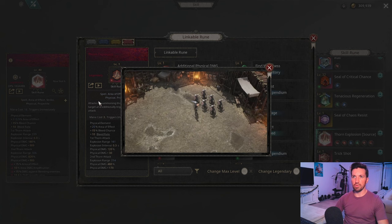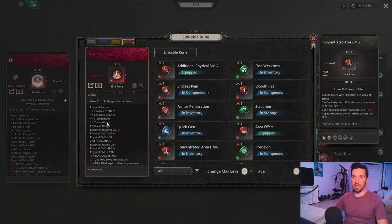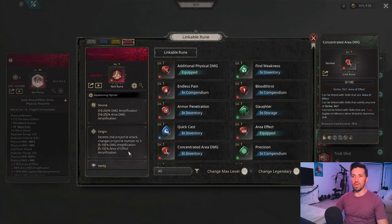We will then be activating Thorn Explosion. Thorn Explosion places an area of effect on the ground: a few thorns emerge hitting the target every 0.3 seconds with small thorns three times, and then a large thorn appears and hits the enemy. So the first attack has three small thorns every 0.3 seconds, followed by the second large thorn attack which does really big damage compared to the first. That is Thorn Explosion.